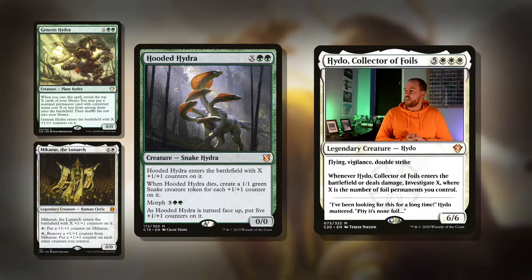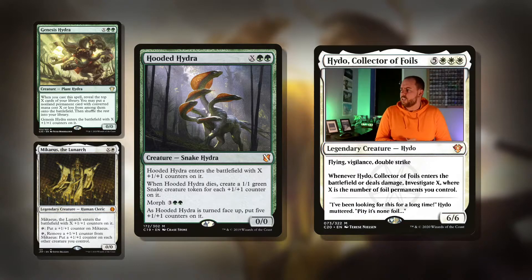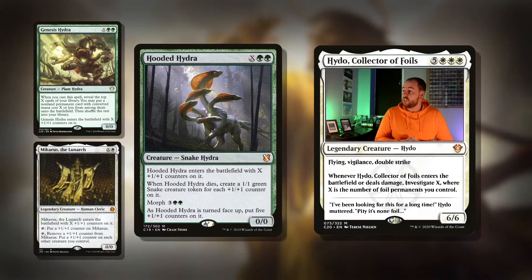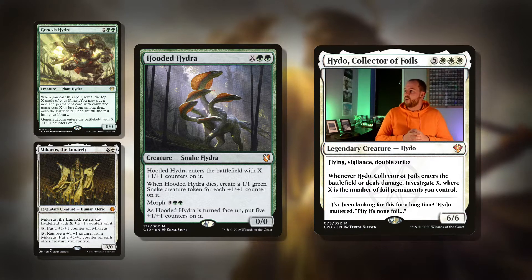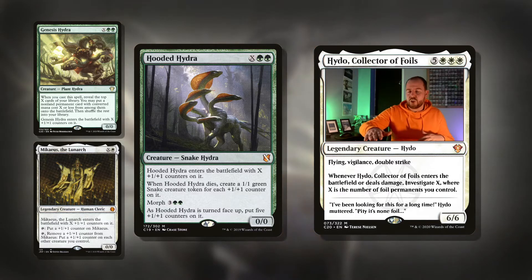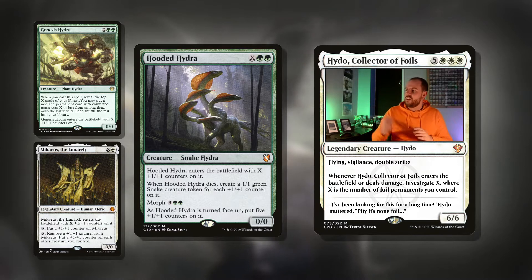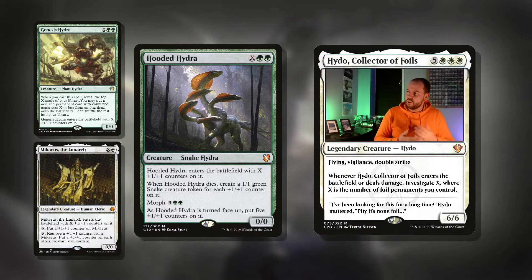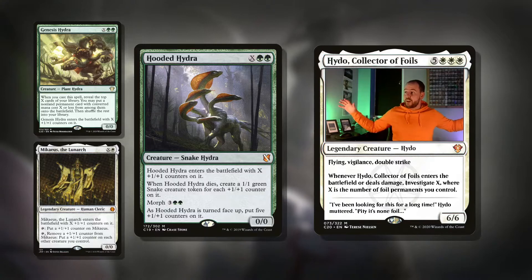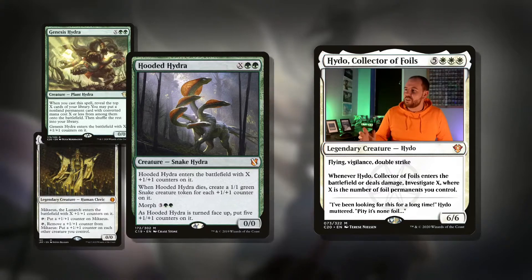Then we've got Hooded Hydra — double green and X for a Snake Hydra. When it dies, create a 1/1 green Snake creature token for each +1/+1 counter on it. And it has Morph for five mana — you put it face down as a 2/2 on the field, and then you can un-morph it at any point you want. When it's turned face up, put five +1/+1 counters on it. This just generates so much value: we can have a massive creature, sacrifice it, we've got a massive board state, tap Mikaeus to put counters on them all — there are just so many cool things you can do with this card.